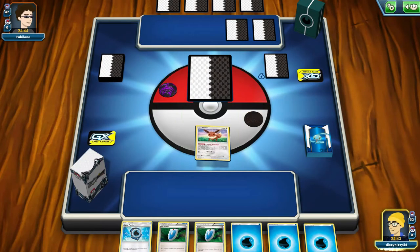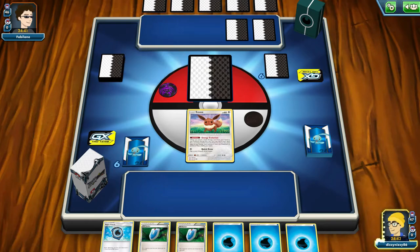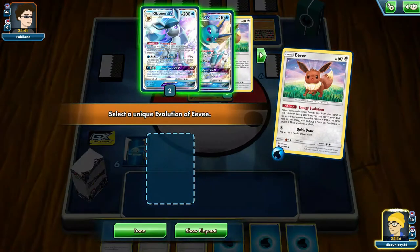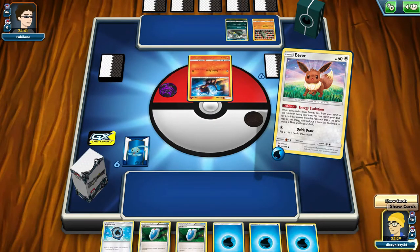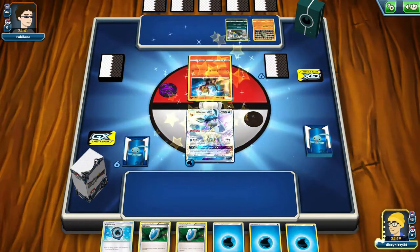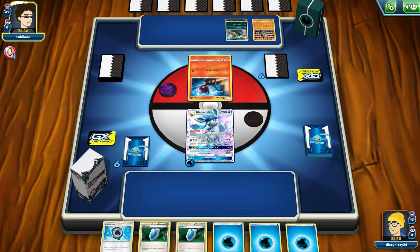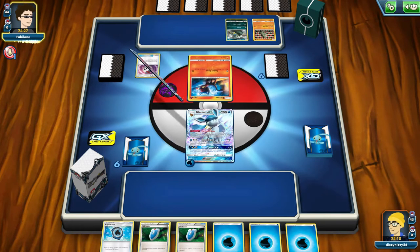This is not a better opening hand at all. We've got the Eevee but three Energy, two VS Seeker, and an Aqua Patch we can do absolutely nothing with. We can at least evolve to stop them from Tapu Lele-ing for Elm's Lecture, Brigette, Lillie, or Cynthia. We don't want to go with Vaporeon early in this matchup because we have a better chance of one-shotting the Litten with Glaceon. They play a Timer Ball — one heads, one tails — and since we went first, they can evolve on their first turn, so it'll take at least one more turn before they get Incineroar up.